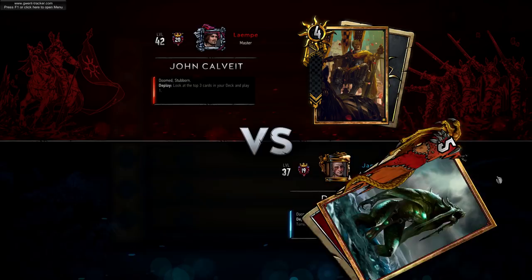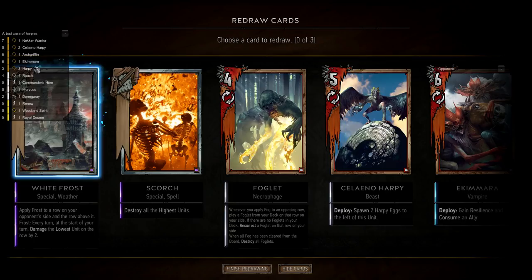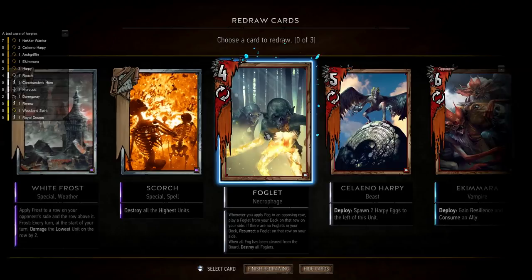Okay so we're against John Calveit, which means spies. In terms of the mulligan, you want to get rid of any harpies you might have. Ideally, if you have two harpies, a foglet, and roach, you want to mulligan one harpy first — which blacklists it, stopping you from drawing others — then mulligan the foglet, then roach. As it is though, we can just mulligan this foglet. We have two Necker Warriors; I usually feel two is a little overkill so I'm happy to mulligan one.